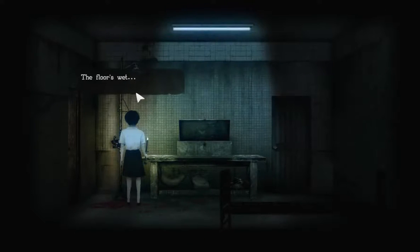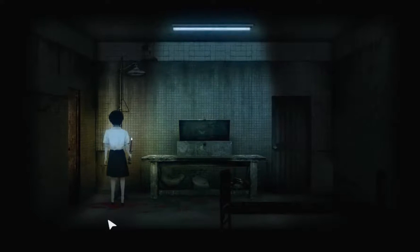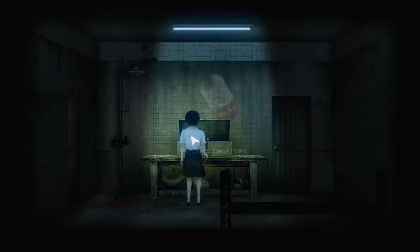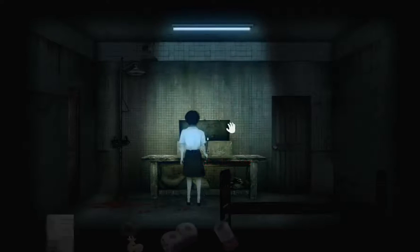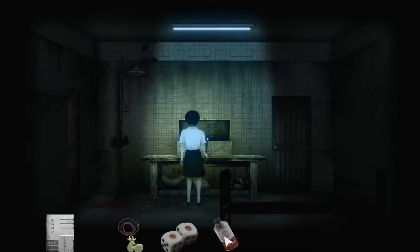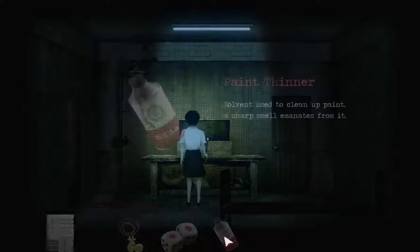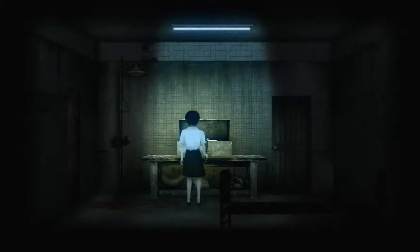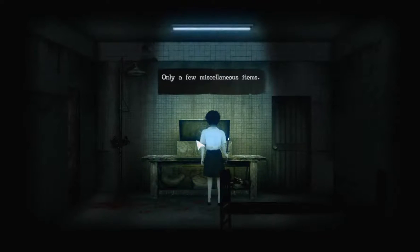Has someone been here? The floor is wet — with blood. Another door that probably leads back into the safe station. A sharp smell coming from the metal box — this is paint thinner. Paint thinner, that's probably what we can use on the table at the third floor in the classroom. Solvent used to clean up paint — a sharp smell emanates from it. Only a few miscellaneous items.